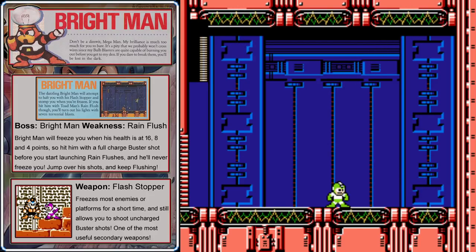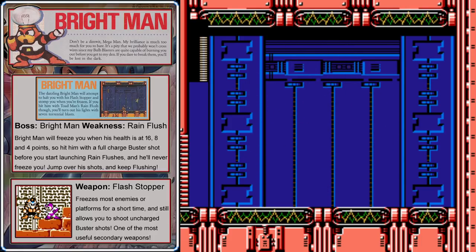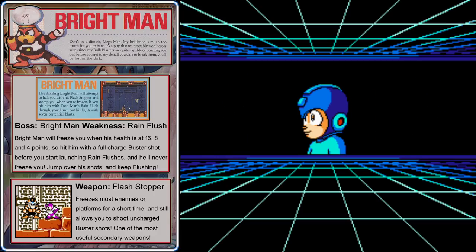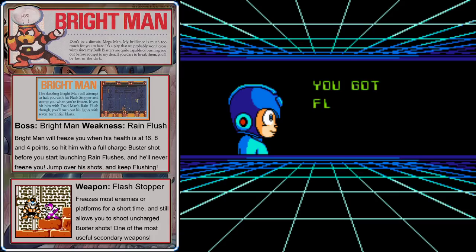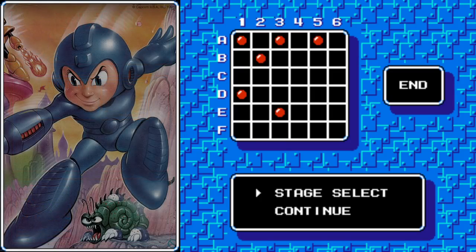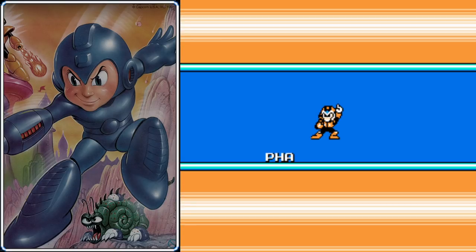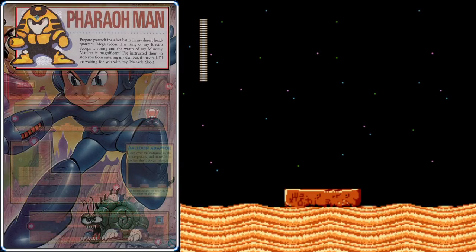The weapon we get from Brightman is nothing short of awesome. You may remember the time stopper from Mega Man 2 that we got from Flashman — that weapon has a ton of limitations: it continuously depletes and you can't fire your weapon. Well, Brightman's weapon isn't like that at all. Brightman's weapon can freeze enemies in place, but then you can still shoot them using your uncharged buster. Not only that, it works in bursts, so it's not constantly depleting. Pretty sweet.